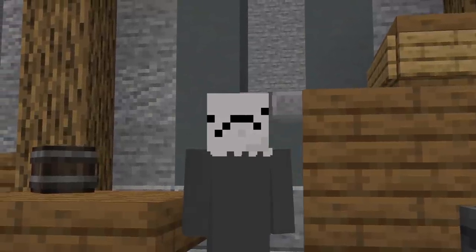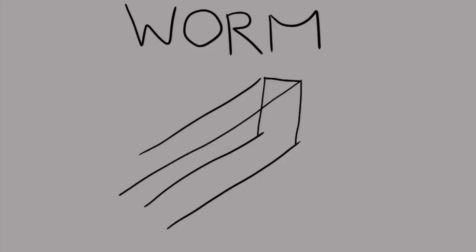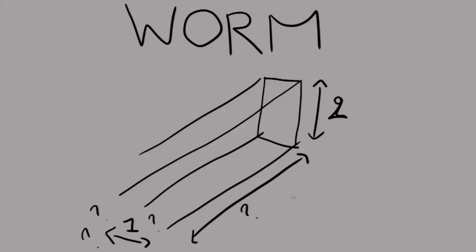First, let's take a look at how these worms can actually spawn. There are a lot of spawn conditions, and most of them aren't even very concrete on the wiki. It has to be a tunnel that's two blocks high, one block wide — but it could be more — and the length is not known, but at least around 15 blocks.